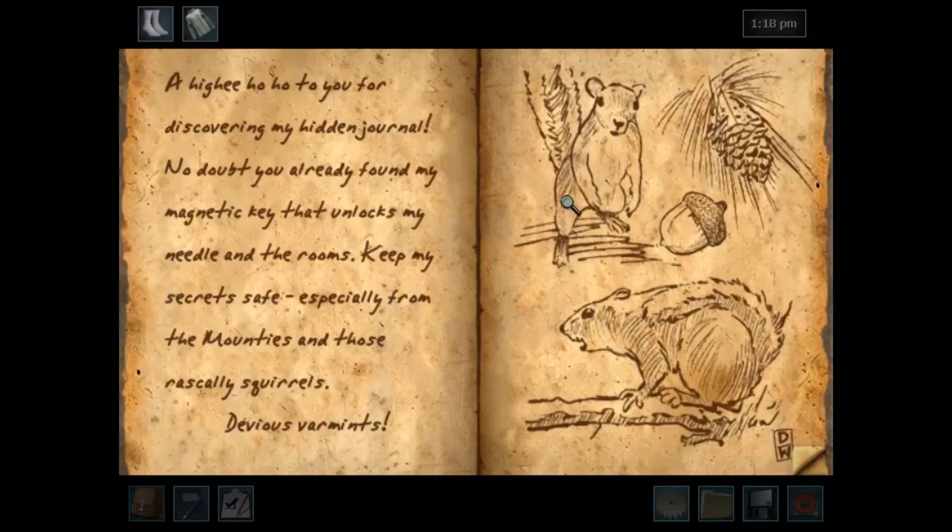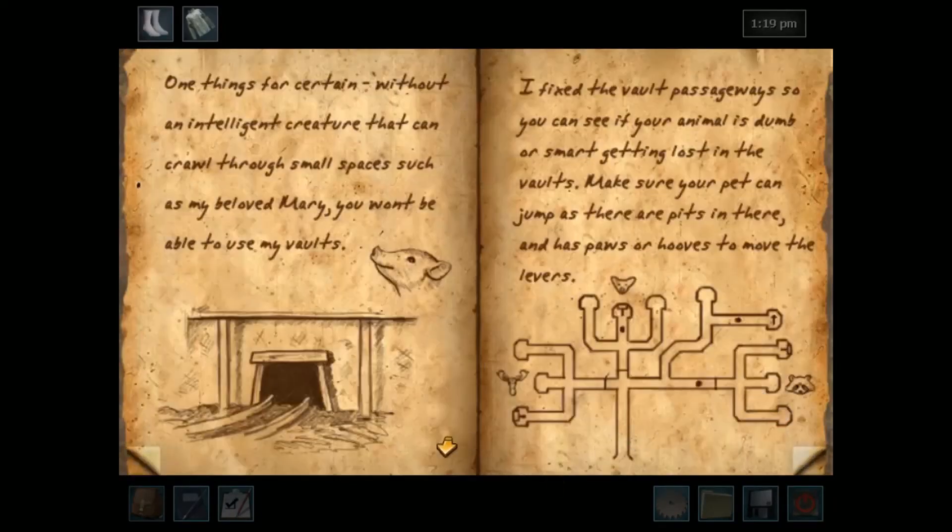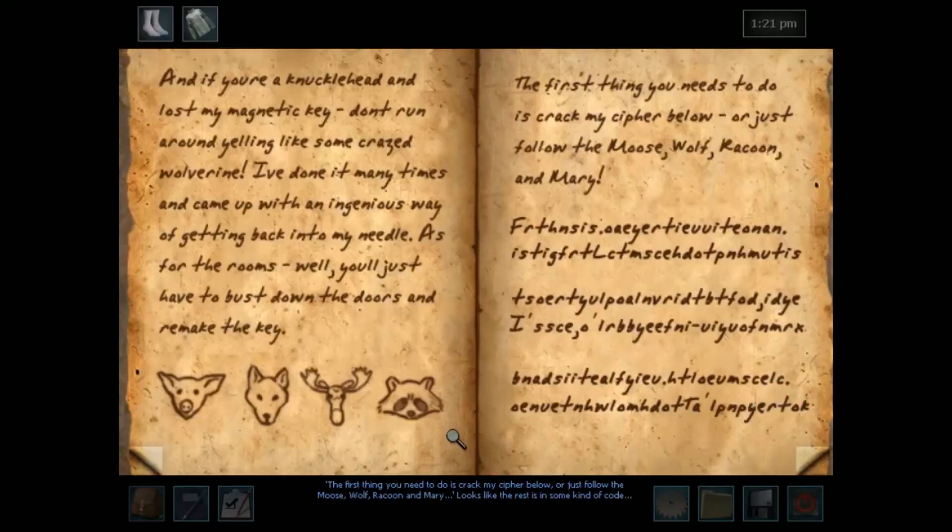'No doubt you already found my magnetic key that unlocks my needle and the rooms — keeps my secrets safe, especially from the mountains and those rascally squirrels, devious varmints. One thing for certain: without an intelligent creature that can crawl through small spaces, such as my beloved Mary, you won't be able to use my vaults. I fixed the vault passages so you can see if your animal is dumb or smart. Getting lost in the vaults — make sure your pet can jump, as there are pits in there, and has paws or hooves to move the levers, like a wolf. The first thing you need to do is crack my cipher below, or just follow the moose, wolf, raccoon, and Mary.' Looks like the rest is in some kind of code.